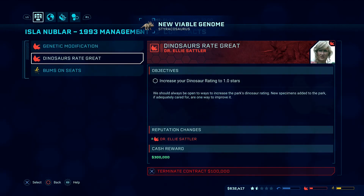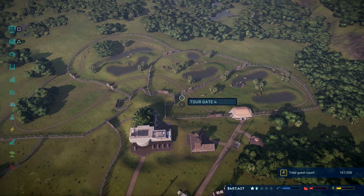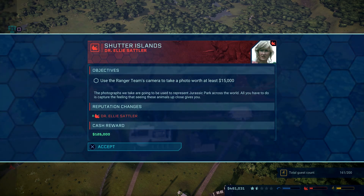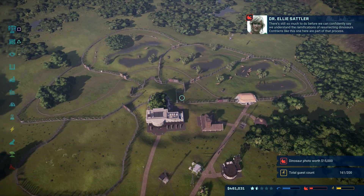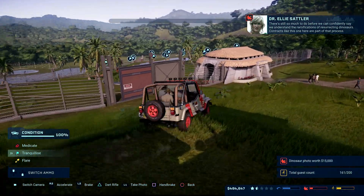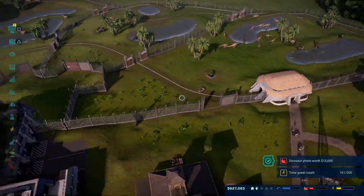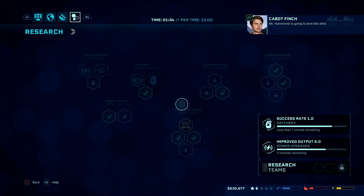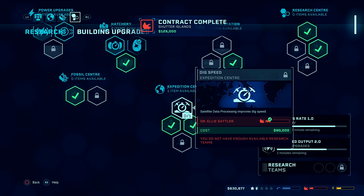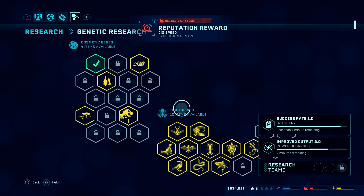Dinosaur rating one star, so we're definitely going to get rid of some of these contracts because they're not coming in thick and fast enough. We're going to have to go to the red one. If you look at the photos I still haven't got the first red unlock — which is just terrible. Let's see if I can get one on a repeat photo — there's a lot of dinos in that picture. I will have it. She's unlocked something straight away from my research — dig speed expedition. We don't need it just yet, reputation reward.